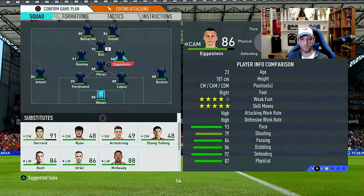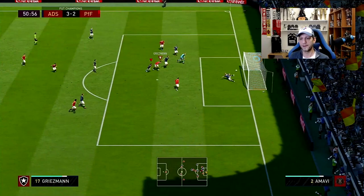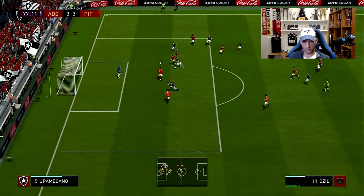With Eggstein back in the right CM spot and the Shadow chem style applied, he looks much more in his element — good passing, excellent dribbling, and composure on the ball. He finishes well in a key shooting position to help seal the game. The Shadow gives him noticeable speed, and that's exactly where I want to see him.